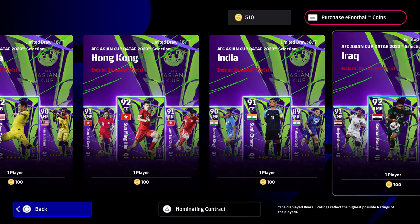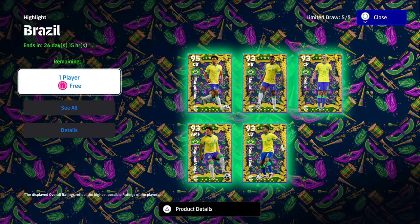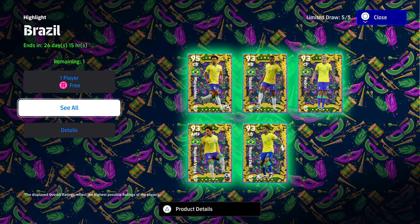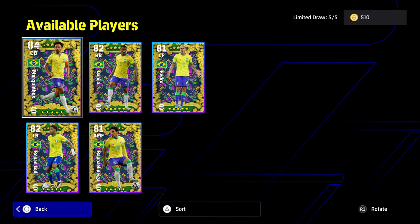So these are the packs. They're a pack of five Brazilian players that you see here, and you are going to get one for free simply by logging into the game. You're going to get another one for free from logging in, and a third one for free from logging in every day over the next Carnival Campaign.